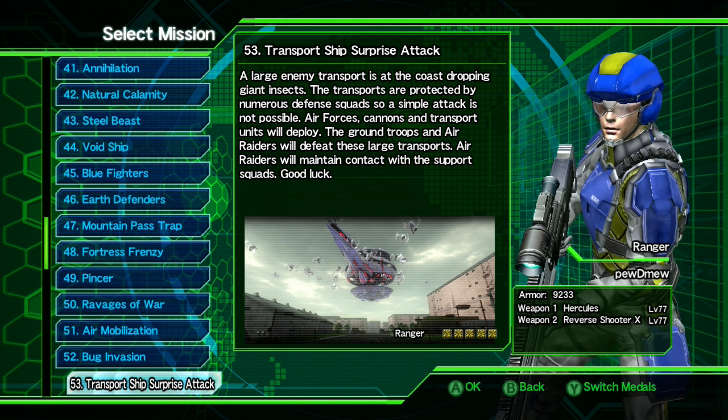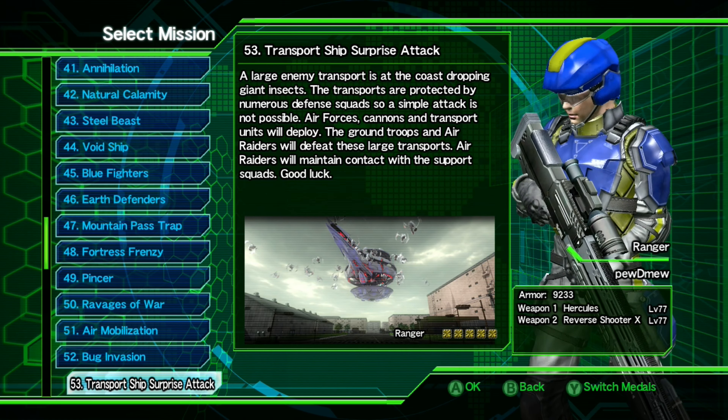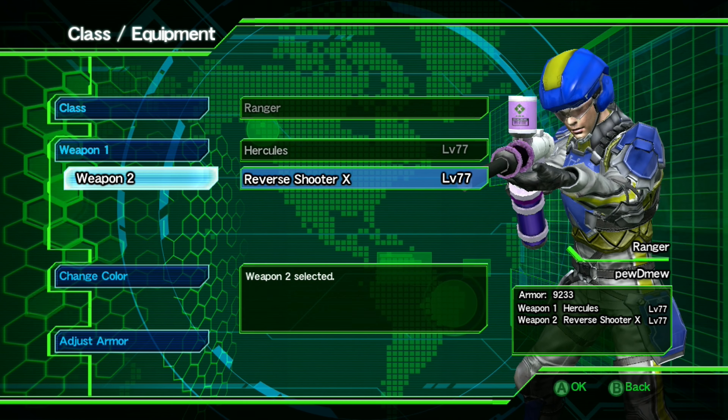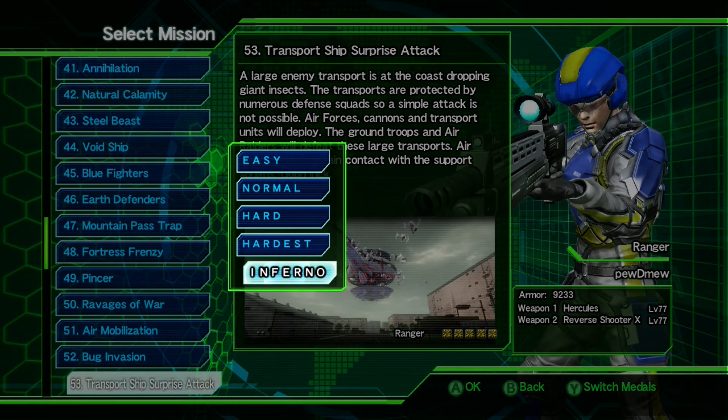What's up buddy! So this is mission 53 on Inferno difficulty. But before we start this mission, let's have a look at the gear that I'm gonna use here. I went with these two, this one being the portable medkit. So let's start the mission.